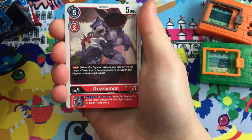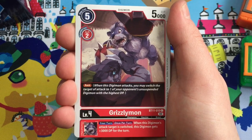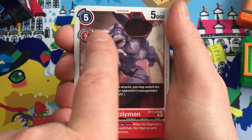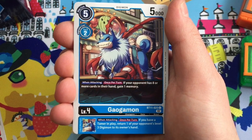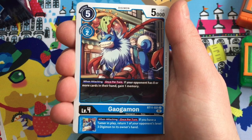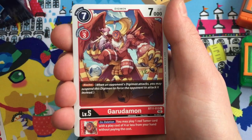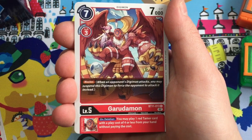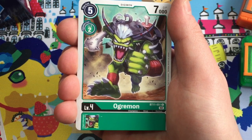We've got Grizzlymon fighting with Master Tyranimon - great Digimon World 3 reference, because this background appears in Tyrano Valley in Digimon World 3. Here's a Re-Digitized card - the tamer from Re-Digitized with his champion level Galgamon. Dark Lizardmon, Garudamon with her tamer, and there's Ogremon charging through Great Canyon.